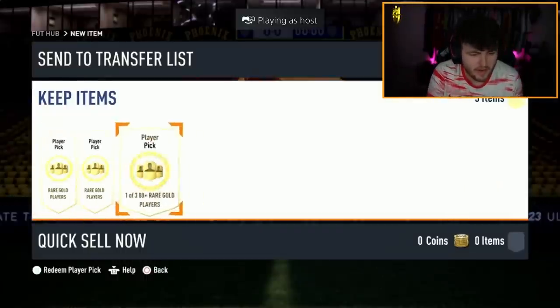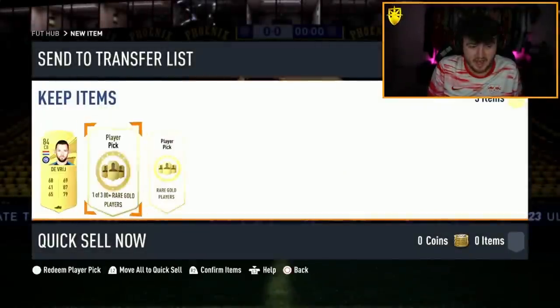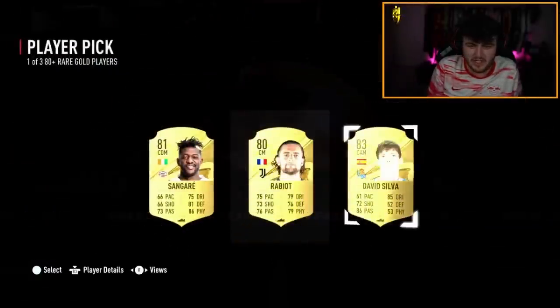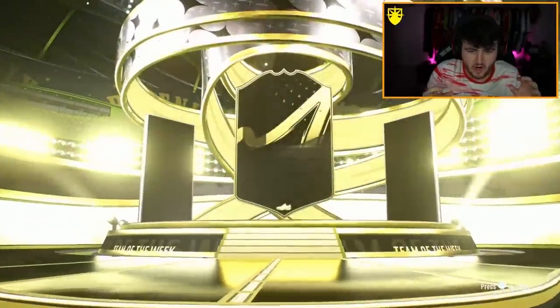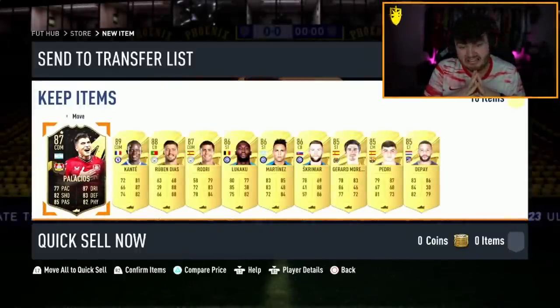We have an 85 times 10 to open, but before that, three 80-plus player picks. Someone told me these are actually cracked. The first one being an 84 is pretty average, 83 there is pretty average. We'll take Rafael Leal - very average. It's the 85 times 10 that we're interested in. Palacios 88 or 87 - we'll take it. Only three 85s - it's a very lowercase W for fodder, but apart from that, pretty bad.